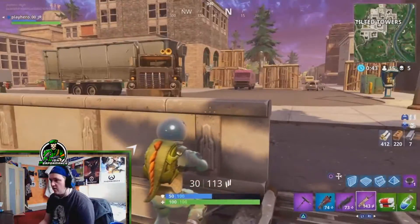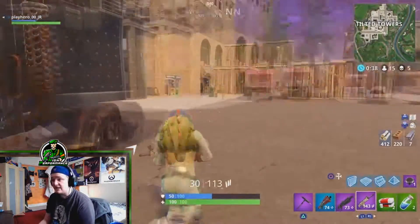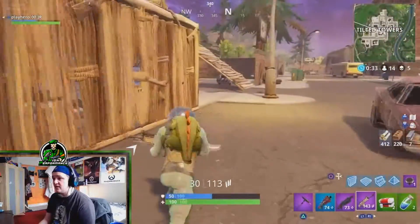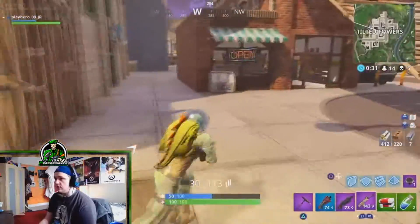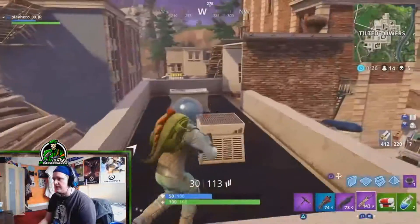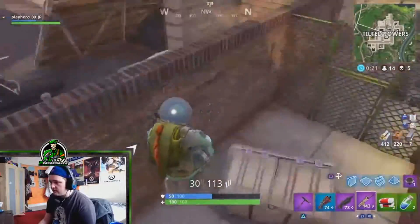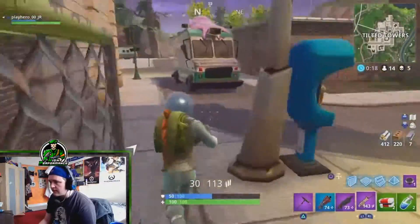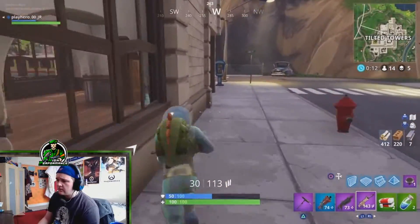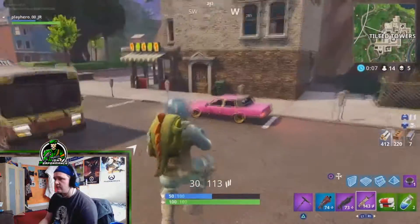I'm now coming to the hardest part of the game, I'd say — going through Tilted. Because whoever's still here is 100% going to be looted to their teeth. They should have at least a scar or a rocket launcher or something, so we've got to play this carefully. Make sure we listen out very well for anyone showing any signs of movement, as this could be a very very weary moment. Can't hear anyone at Tilted so I think we're decent.